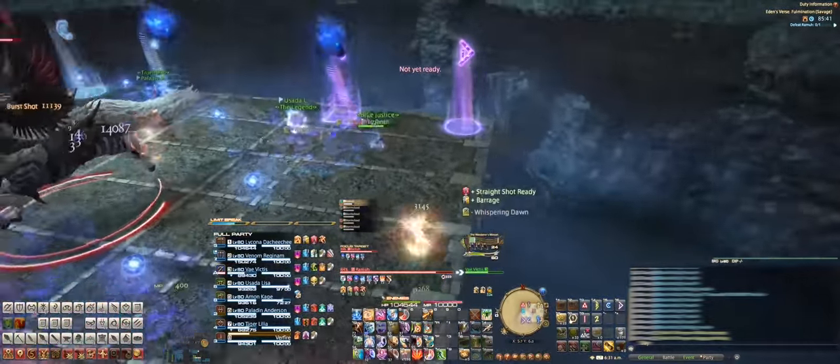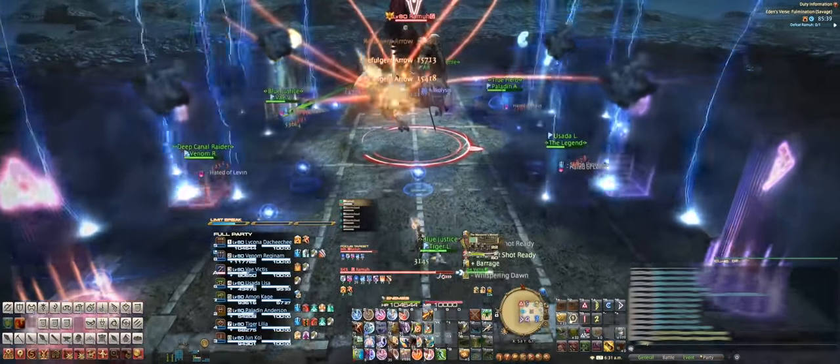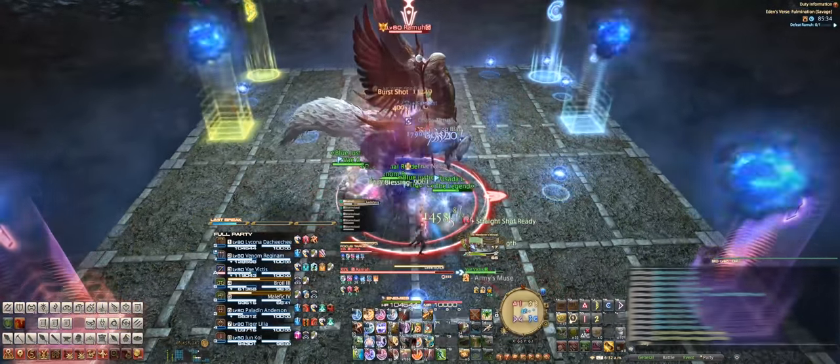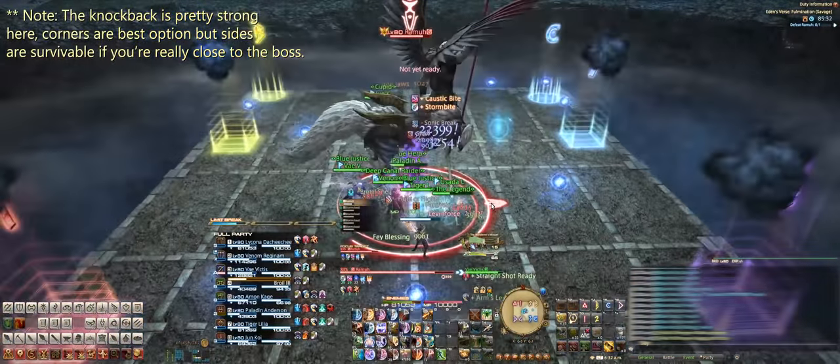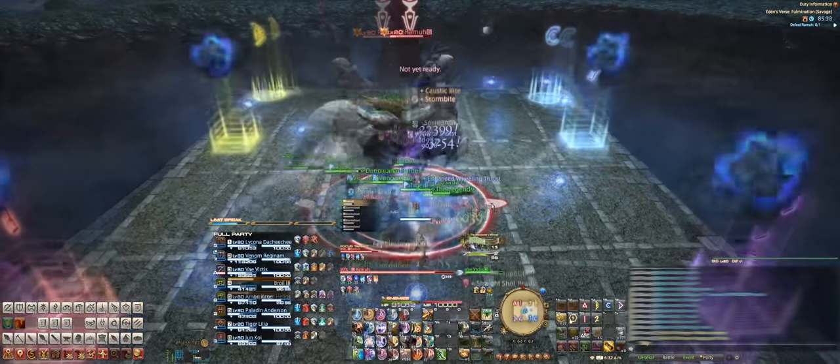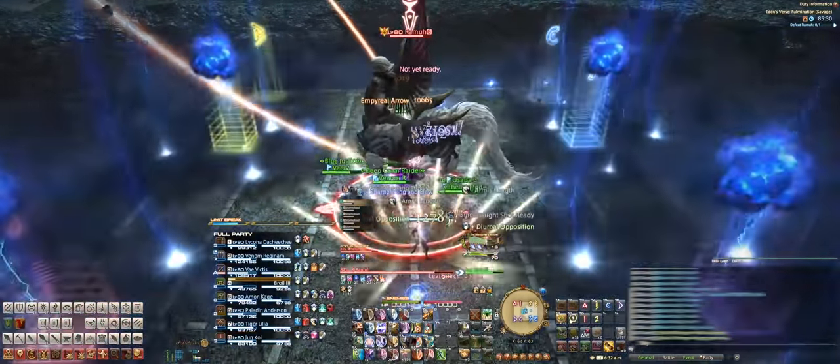Once everyone has dodged and cleansed their debuff, come back to the center and get ready for a knockback called Leaven Force. You can use your anti-knockbacks here, but if you don't have it, you'll want to get knocked back towards the sides or the corners of the stage, and not into a Storm Cloud by accident. After that, you'll want to pick up a lightning orb to prep for the next mechanic.